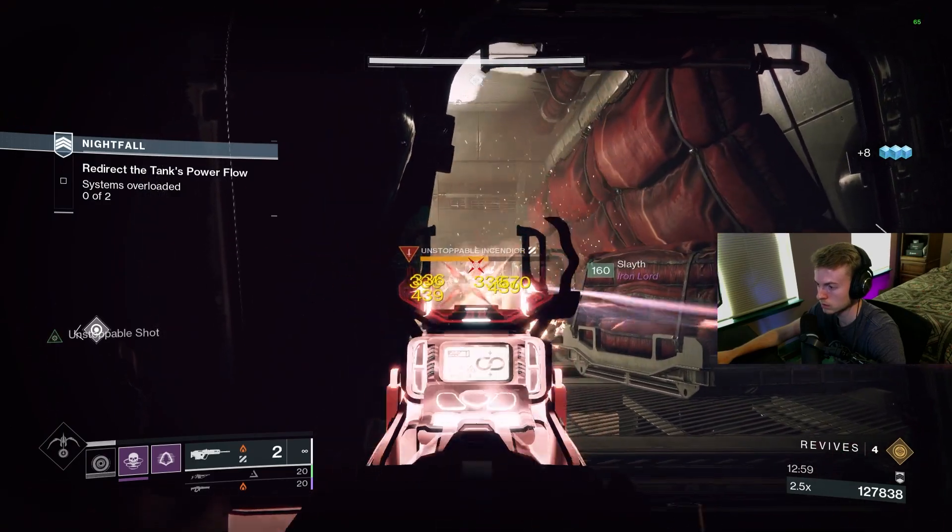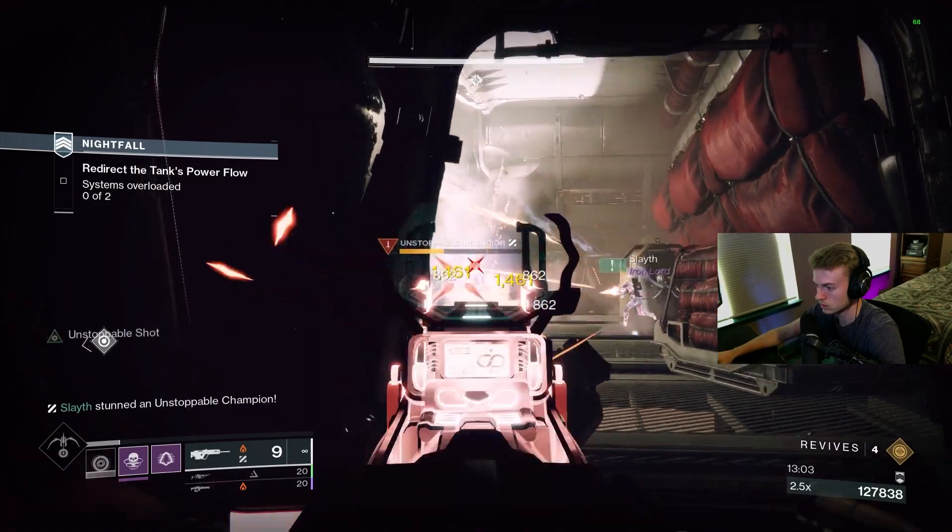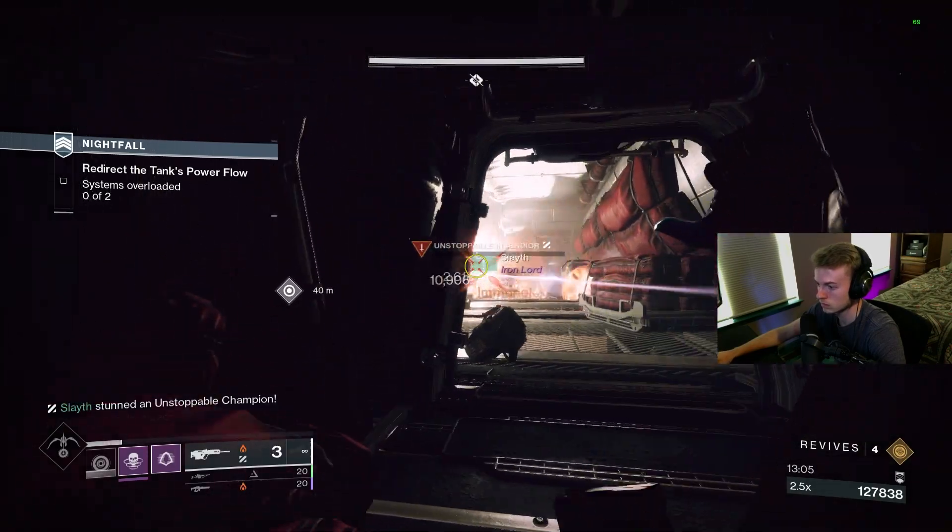So having ammo at the ready makes taking down mini bosses way easier. You don't have to do this for every GM, especially if you take in weapons with generally good ammo economy like linear fusion rifles, but if you bring something like Gjallarhorn and rockets in, this helps a ton.